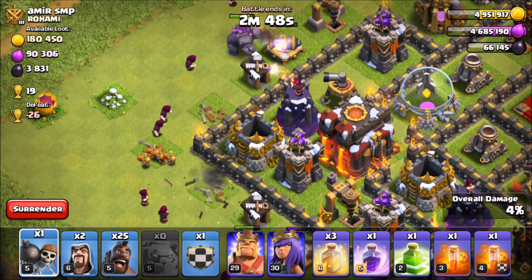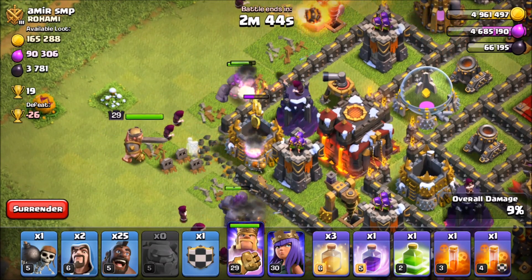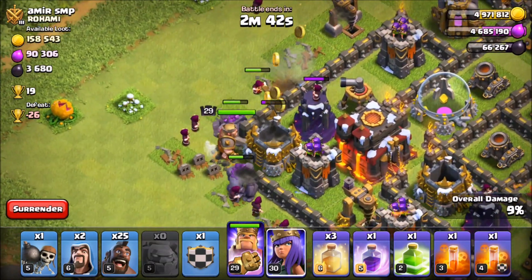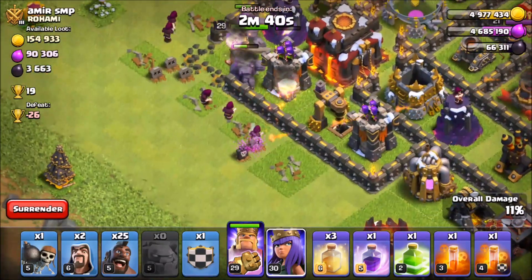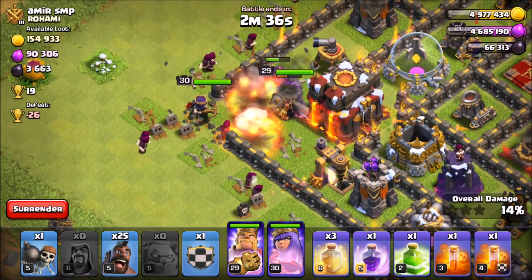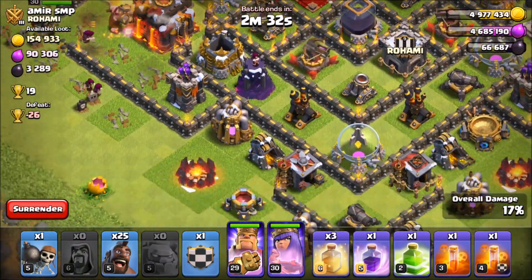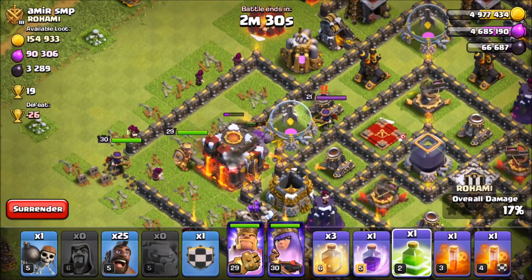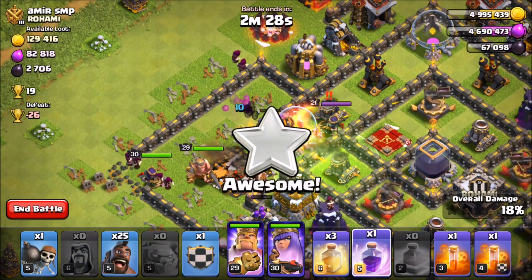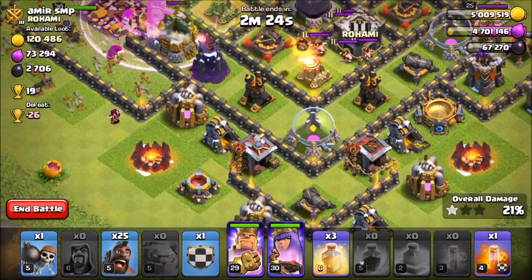We're going to send the king and queen in behind the funnel — wall breaking in, throw the king in, let them work for a second. We can see the wizards getting that dark elixir, very nice. We're going to throw in the rest of the wizards. We've got Hog Riders in our clan castle and with us. Let's throw down this jump right here and rage these guys up.